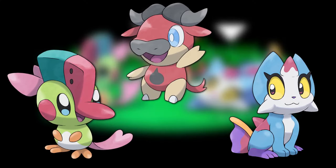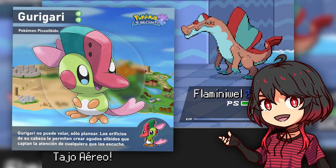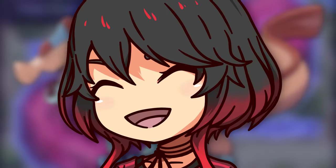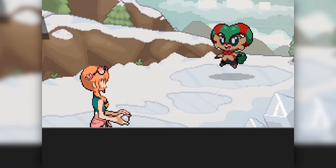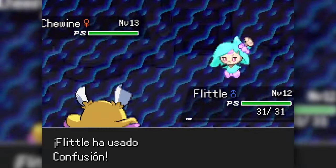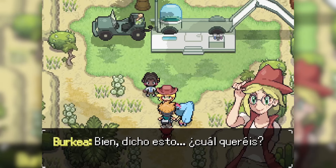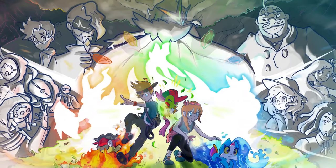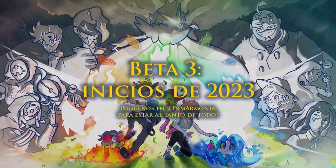My favorite starter is the grass type one that looks like some kind of super cute woodpecker. Which one would you choose? This fan game not only stands out for its graphics — we also have a traditional gym leader system with eight badges and a Pokemon League, and there are a large number of side quests available throughout the region. The game is not yet finished but fortunately there is a beta you can already play, and as they have announced, there will be a new version very soon.